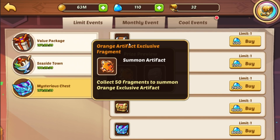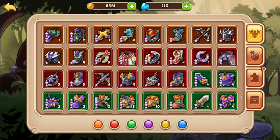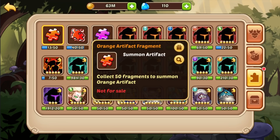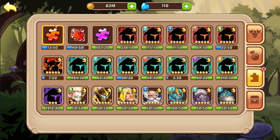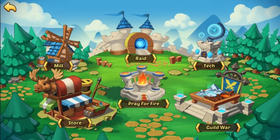Is that different than the one I have - orange artifact exclusive fragment? Is that the same thing I did? Orange artifact - are they the same? I don't think they are. Is the exclusive almost like an elite hero kind of thing, like there's a better version? Is that what that is? I've been kind of wanting clarification on that, and I have not found it exactly.